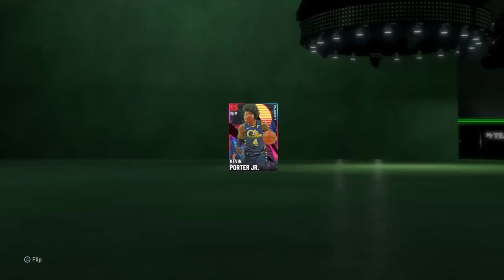What's good YouTube? Your boy Danny Mech coming to you with another gameplay video. This time we got Kevin Porter Jr. of the Cleveland Cavaliers, the 89 Ruby shooting guard slash small forward.